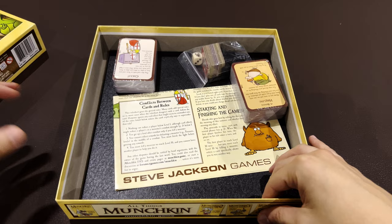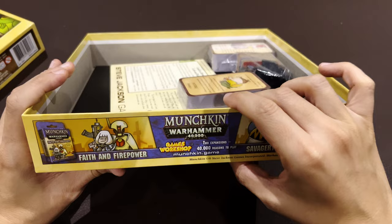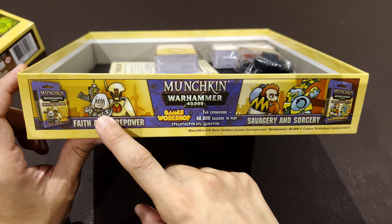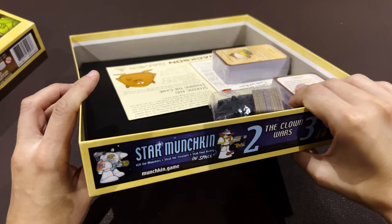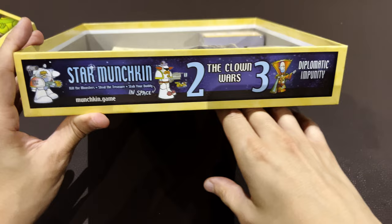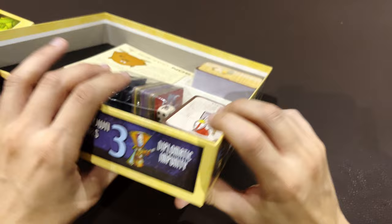Opening the box, you can see this recent edition shows all the expansions you can acquire, including Warhammer 40K. The artwork jokes about the Sisterhood, the towel, and Space Marines in Munchkin style. There's also Star Munchkin, which I don't own yet - it jokes about Star Trek, Star Wars, and everything space-related.